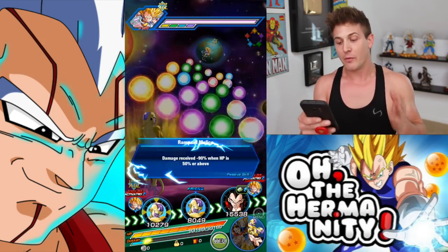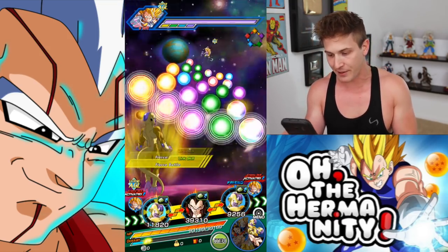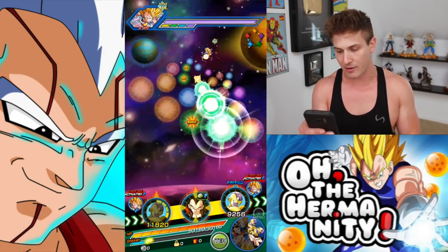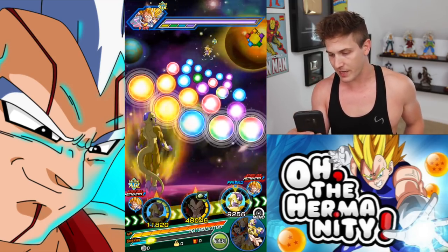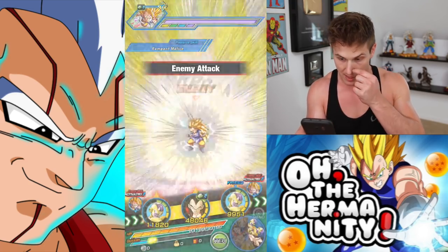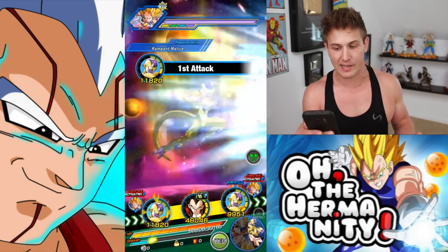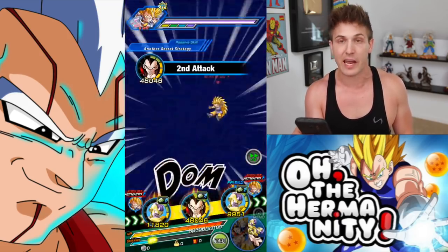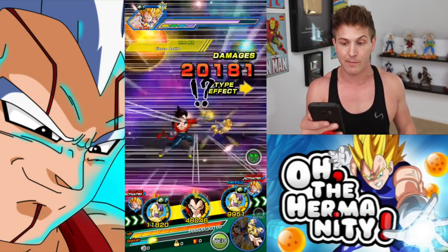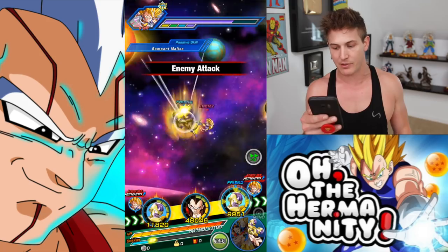We didn't get Super Baby Vegeta out in the first rotation, but this actually worked out pretty good because we got Frieza blocking in the front and on the end, so we're definitely not going to take so much damage that we die. In case you guys don't know, Frieza's a tank — AGL Frieza. That's why he only took 4,000 damage. So if you need a tank unit and you have Frieza, get him to UR as fast as possible and take advantage of him being a tank blocker.